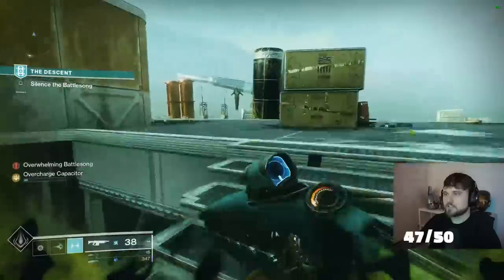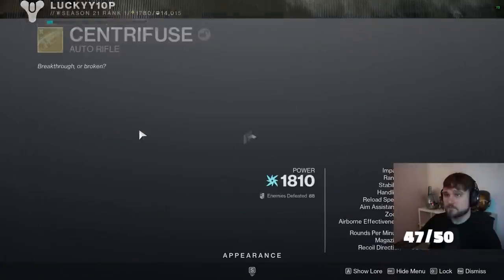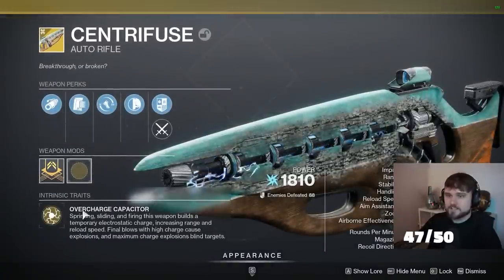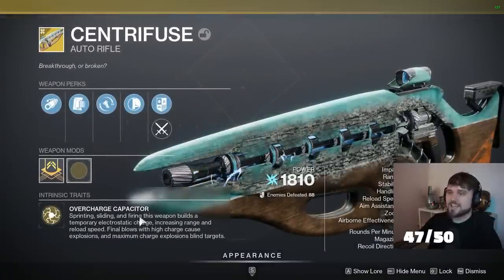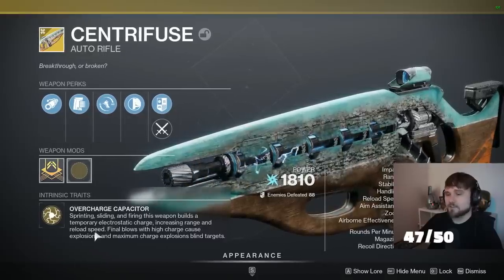If I stop sprinting, you can see the overcharged capacitor goes down. Or if I reload the weapon, it completely brings the capacitor down. The perk text shows: overcharged capacitor — sprinting, sliding, and firing this weapon builds a temporary electrostatic charge, increasing range and reload speed.